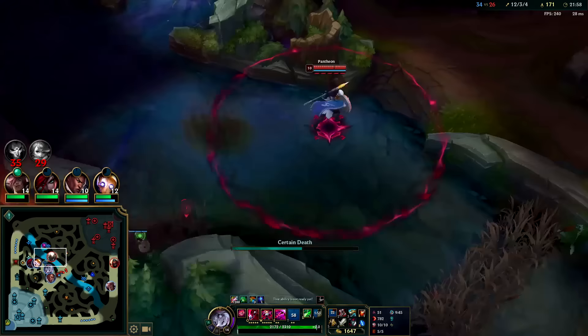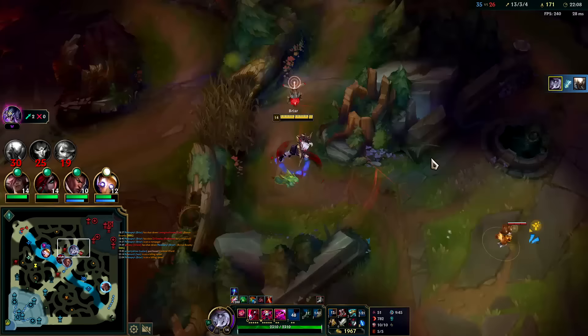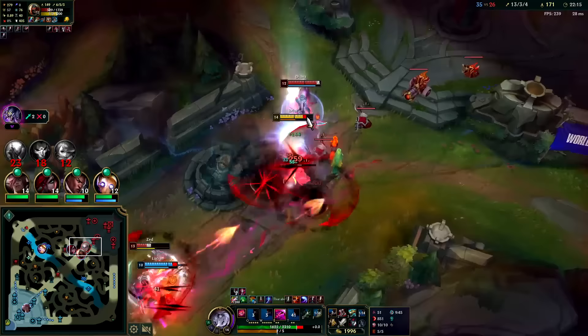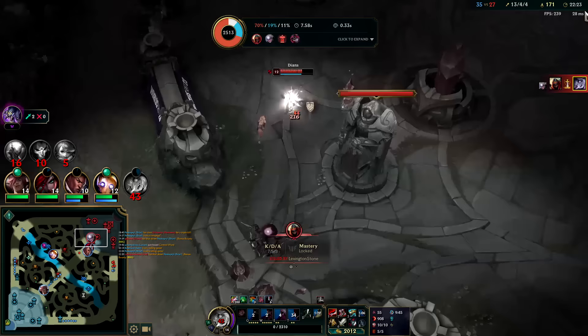We're in W immediately — auto, W, auto, Q — auto W reset, down he goes. We're already in auto range so we don't necessarily need to use Q; we can save it for when they're kind of getting outside of that auto W reset range. Launch him away — W into Q. I really wanted to finish off Zed there. I don't know if he flashed out or if his dash was back up.